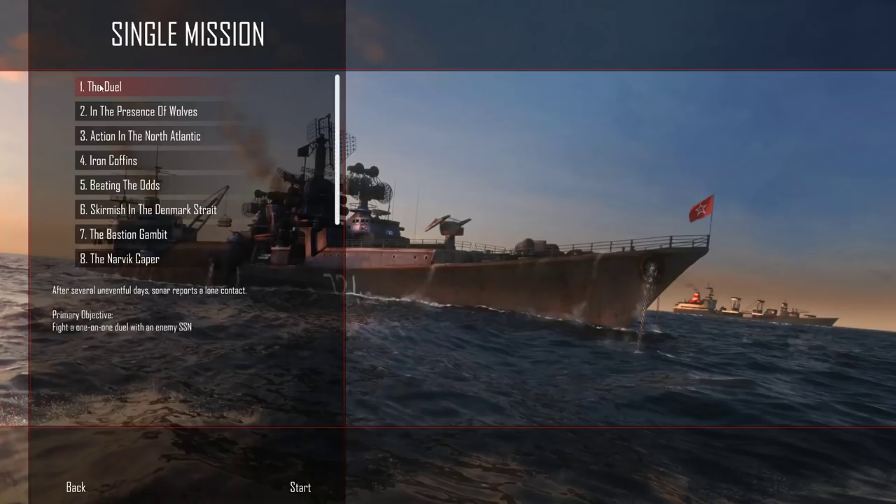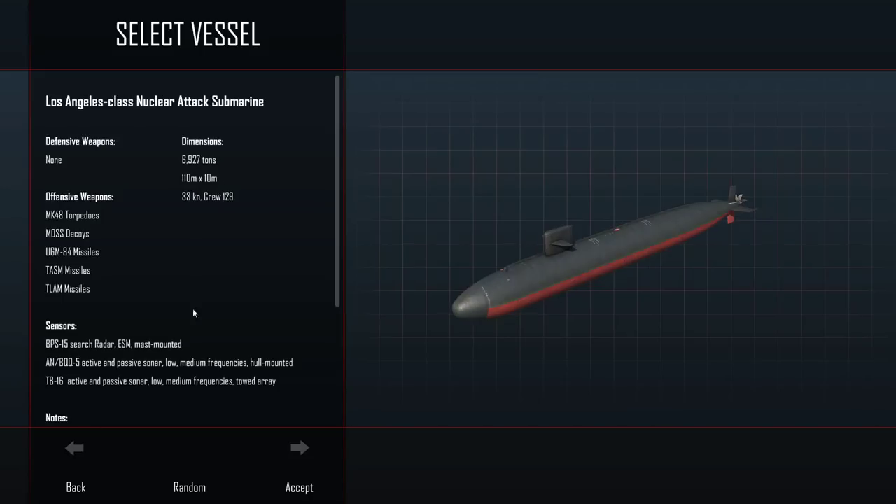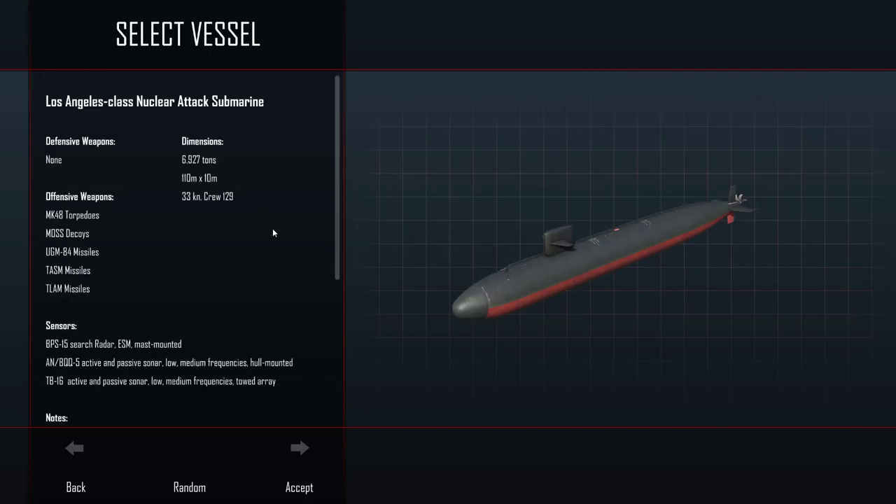Let's get into one example of the tactical combat. I'll choose the first mission — a duel. We'll be choosing the best of what NATO has to offer: the Americans' Los Angeles class nuclear attack submarine. This is the pinnacle of what the United States offers in this game. We don't actually get to the Seawolf class, which is the next one and was extremely quiet, but this is a very good ship.